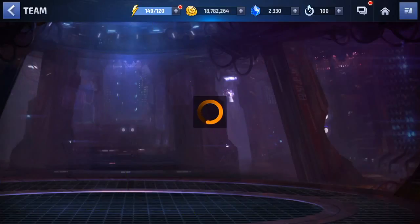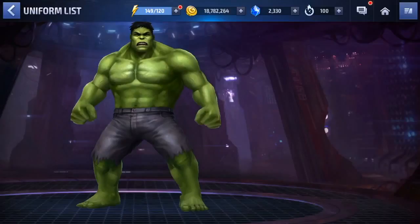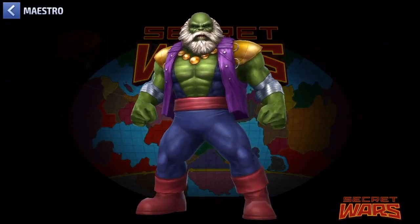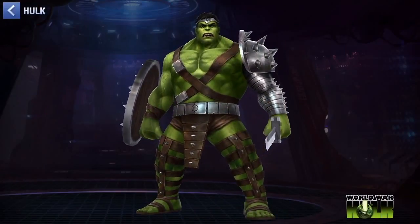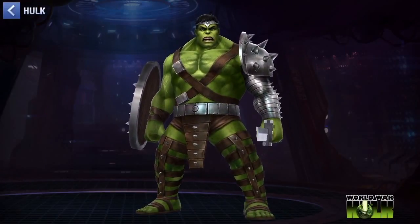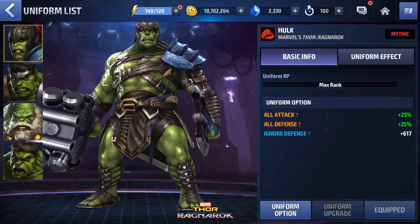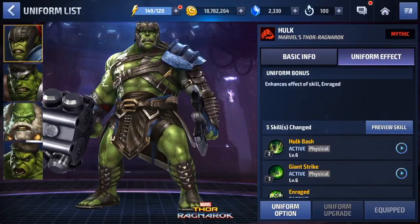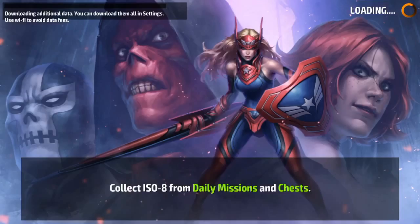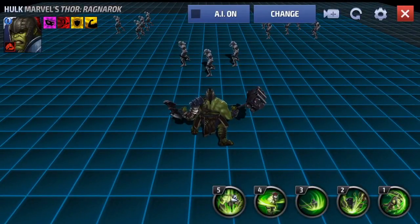So these are the four costumes you can have for the Hulk: classic Hulk, the Maestro Hulk — he's older and corrupted — War Hulk, and my current costume for Thor Ragnarok. Of course, if you have a certain outfit, you can get a bonus to attack and defense by 15% each.